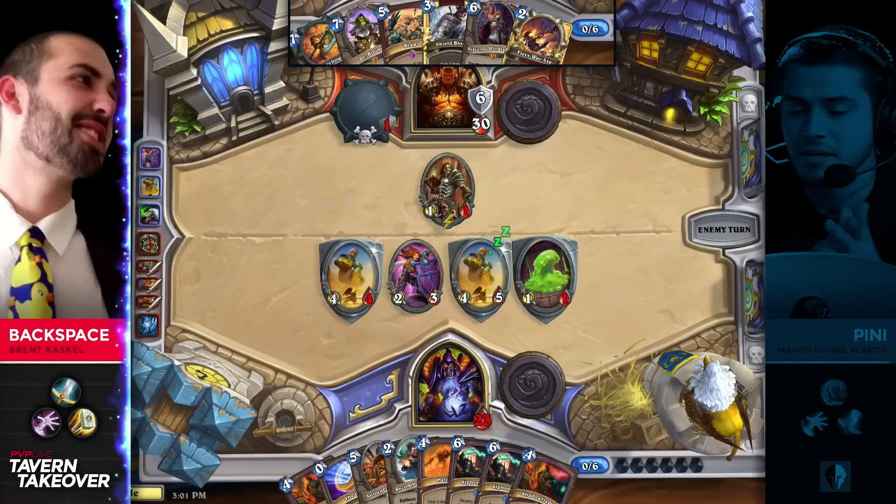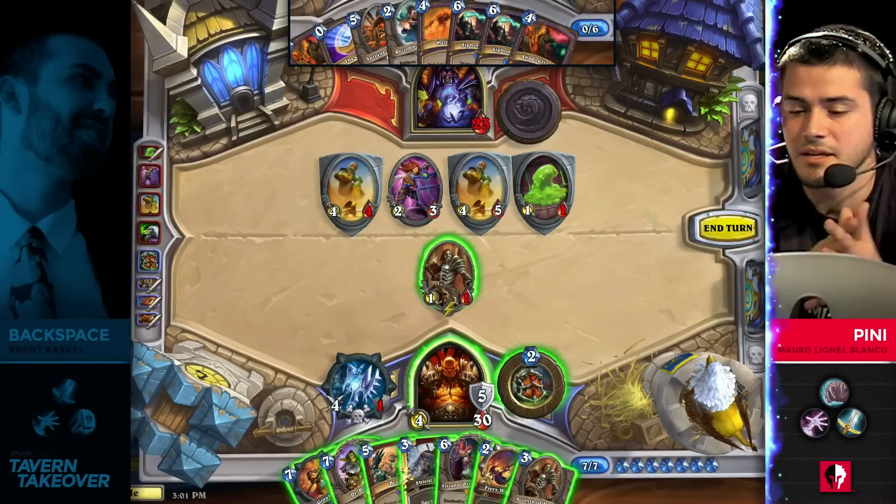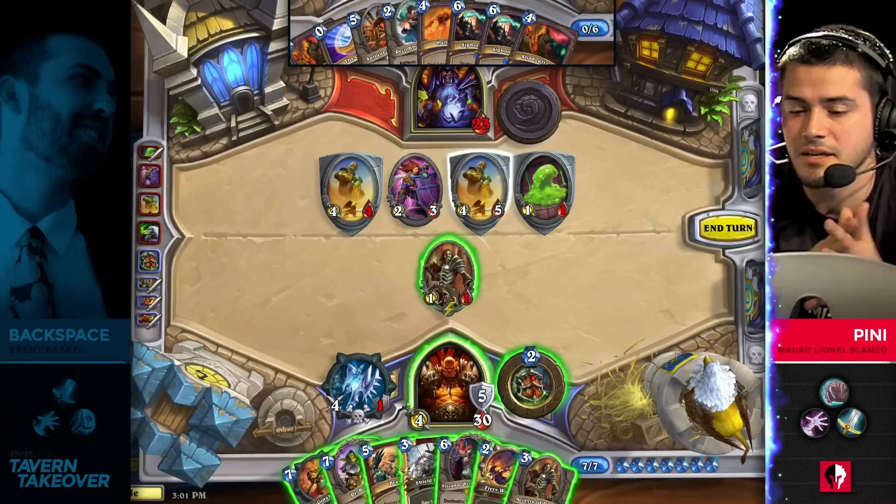He's just going to get Sunfear on the board — he just wants to develop and move forward from here. Wow, a second Acolyte gets picked up. This is going to be so many cards for Backspace. Do you think there's any chance of just dropping Dr. Boom, though, because he already has a lot of cards?